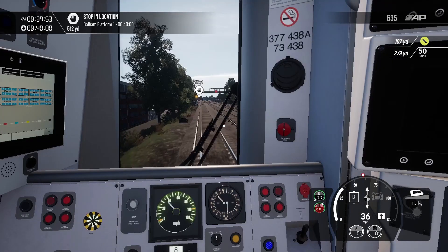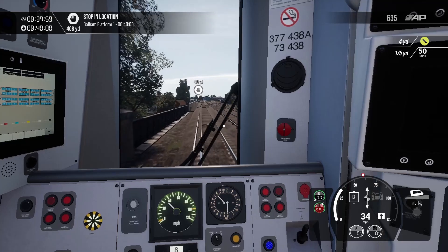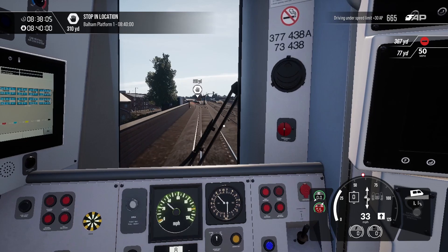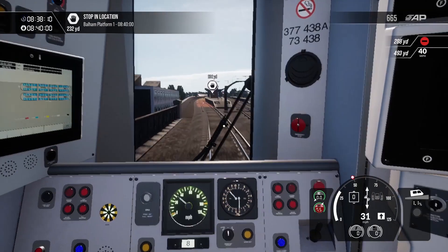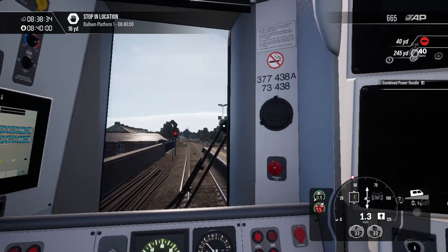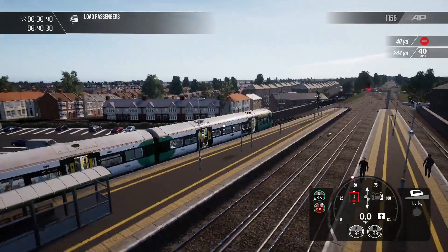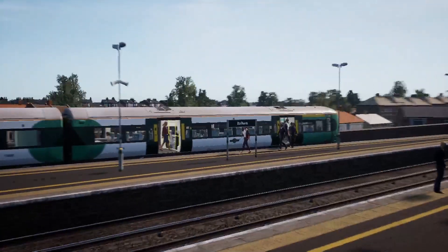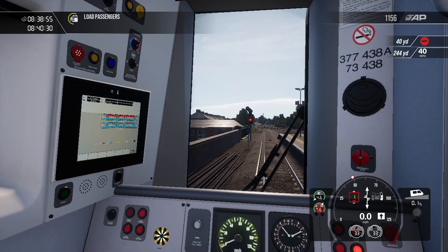I'm guessing there might have been a train that has just been in Balham, just departing. It's cleared the station, which means that we can stop and do passenger loading. It's a bit of an overshoot, but what can I say — I'm not a very good driver. Let's release the doors on the right-hand side. And here we are at Balham. The camera's been a bit weird, but you know.